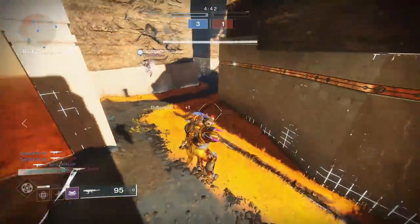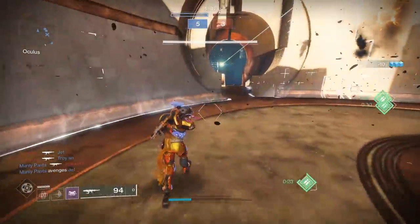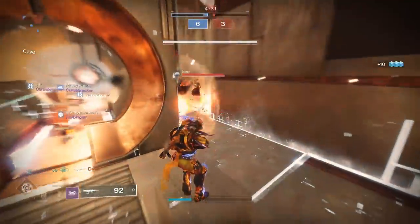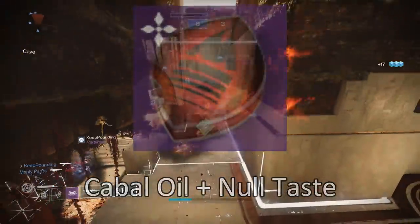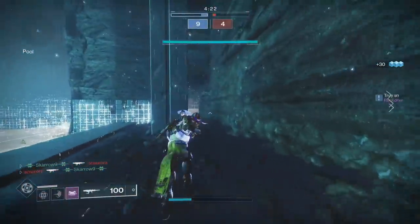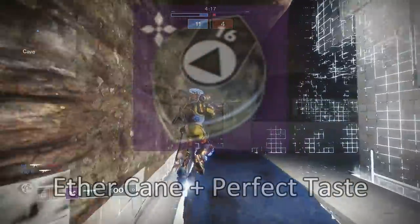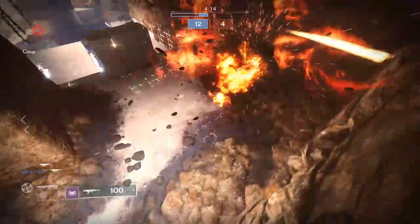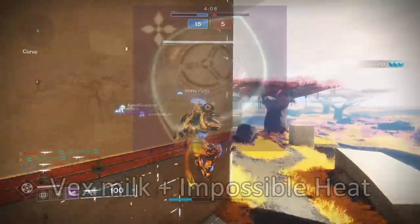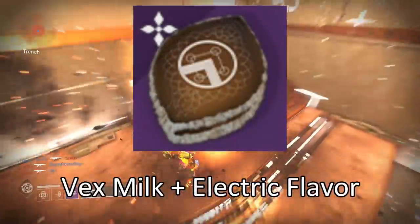Now for the 15 returning cookies: Galifianakis Doodles — Zavala, Ether Cane and Delicious Explosion. Traveler Donut Holes — Ikora Rey, Cabal Oil and Flash of Inspiration. Chocolate Ship Cookies — Amanda Holliday, Cabal Oil and Null Taste. Telemetry Tapioca — Banshee-44, Vex Milk and Bullet Spray. Eliksni Birdseed — Hawthorne, Ether Cane and Personal Touch. Gentleman Shortbread — Devrim Kay, Ether Cane and Perfect Taste. Alkane Dragee Cookies — Sloane, Chitin Powder and Bullet Spray.